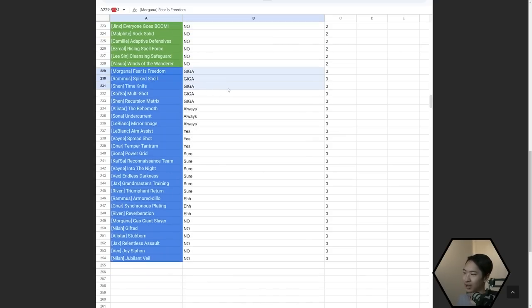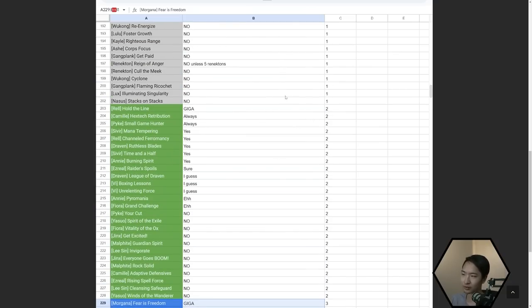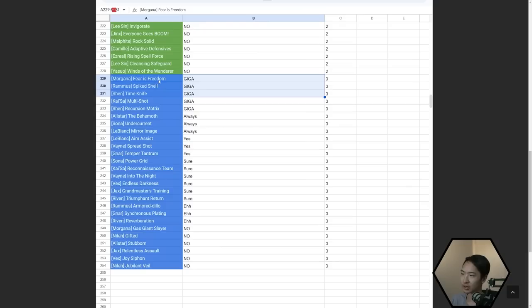For the three-costs — three-cost hero augments are very rare, so if you have limited time to study augments, focus on the one and two costs, and then Silver, Gold, and Prismatic. Three-cost ones pretty much never happen, and when they do you could probably open up the sheet and look it up. But it's still important if you're trying to get every situation covered.